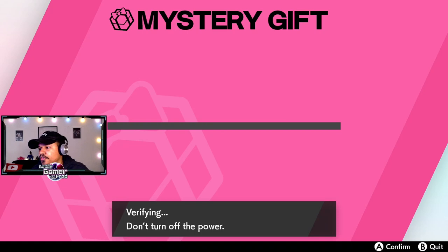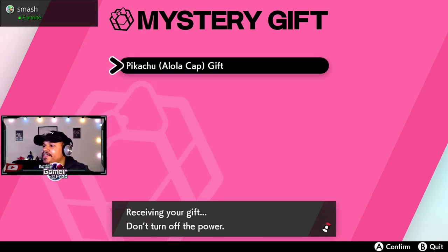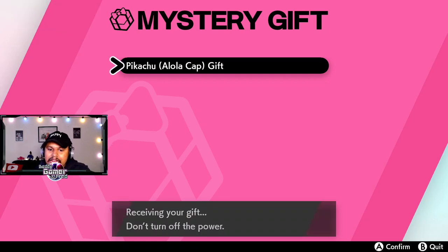And you get yourself the Alolan Ash Cap Pikachu! Let's pull that up right now. Verifying — don't turn off the power — and there we go, we got our Pikachu Alolan Cap gift! Let's go grab that and add this to our collection of Pikachus.